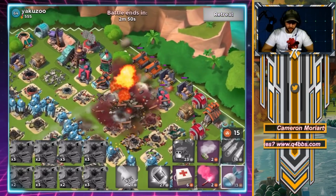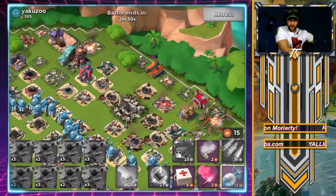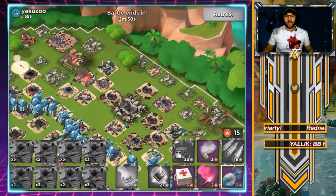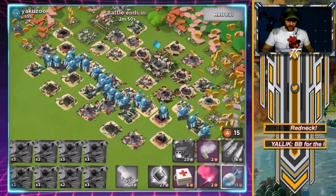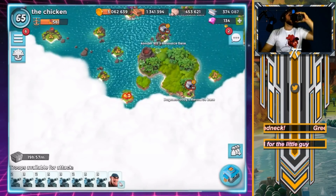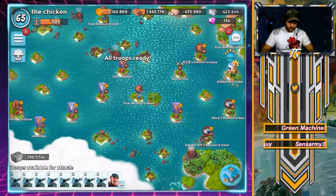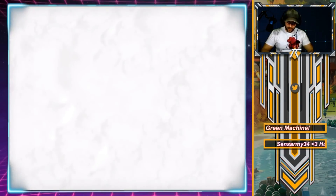Let me know down in the comments what your favorite opening strategy is for the Megacrab, because that's kind of what we're going for today — it's like a Megacrab practice slash training session. I feel like this is probably going to be the best, if not the best, strategy to use right out of the gates for the crab. Let's find another base — we've got lots to pick from, way down to 580 VP, and I'd like to eventually get that back up.